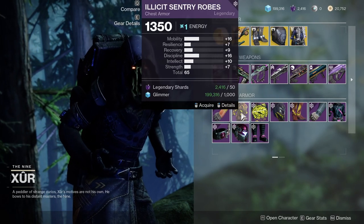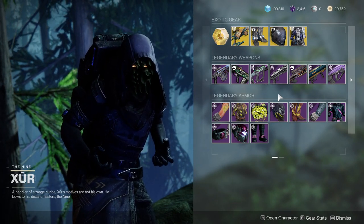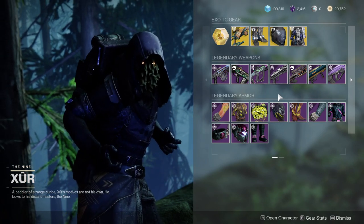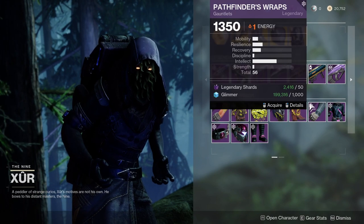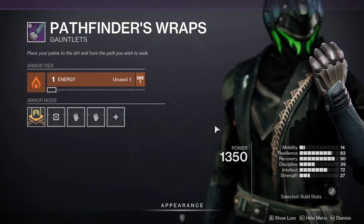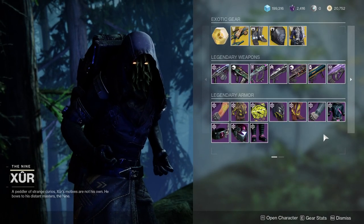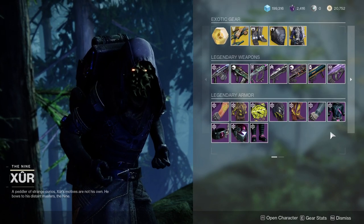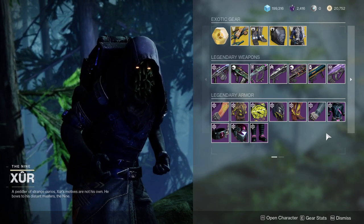For the Illicit Sentry stuff, the helmet is going to be the best piece from the whole set. For the Pathfinder stuff, the helmet is also the best piece, but don't ignore the bond — it's really good. The arms are really good for a simplistic look, and it is symmetrical which is great. The chest piece is just really, really boring — they could have gone all out with it, but it's just boring. Warlocks, let me know what pieces you're going to pick up in the comments below.